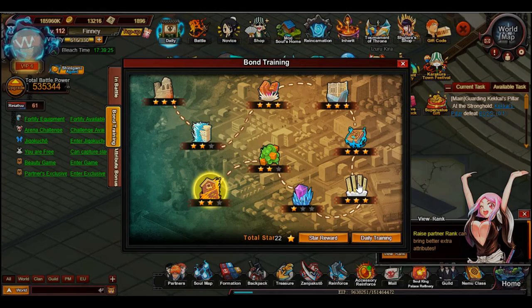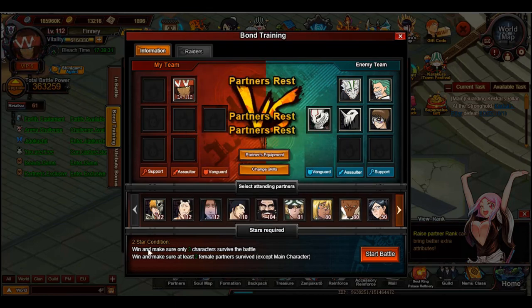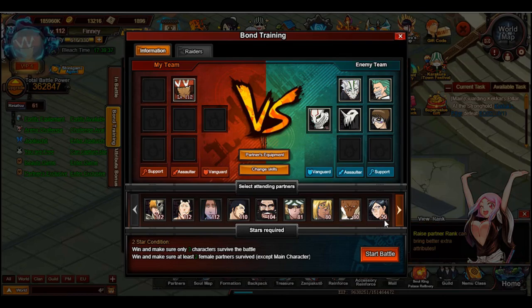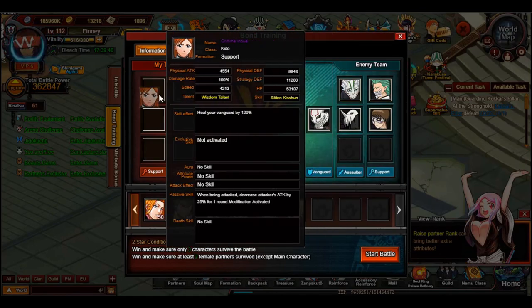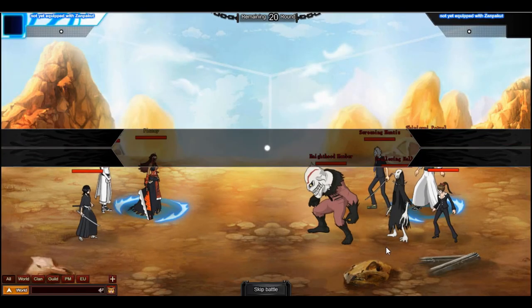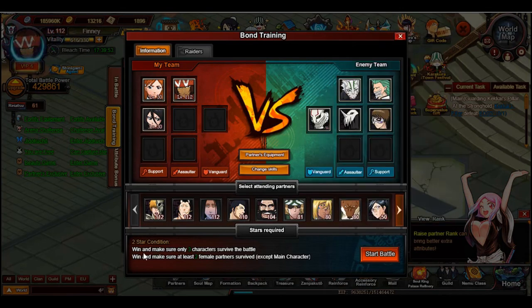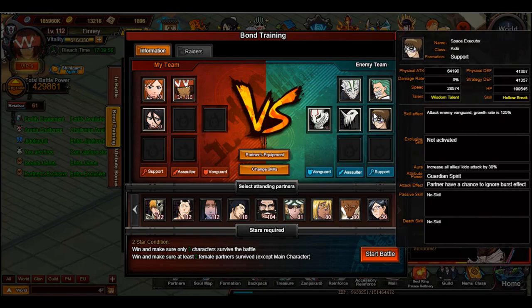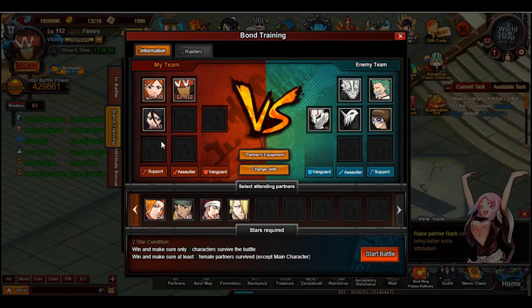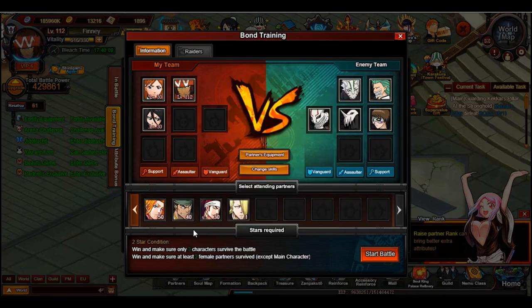Stage six: 'make sure at least four male partners survive' and 'damage dealt by main character is no less than 85%.' This is where it gets a bit spicy because I have to find five male characters — there's four, and we have a male supporter as well. There we go — that cleared stage six. On stage seven: 'make sure only three characters survive' and 'two female partners survived,' so pretty much put in my two female supporters.